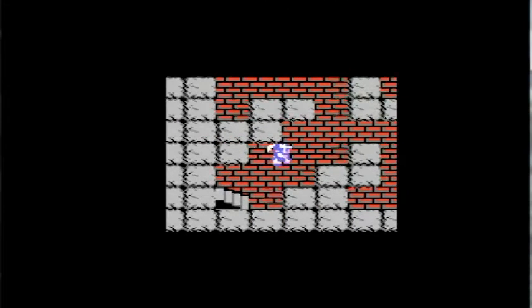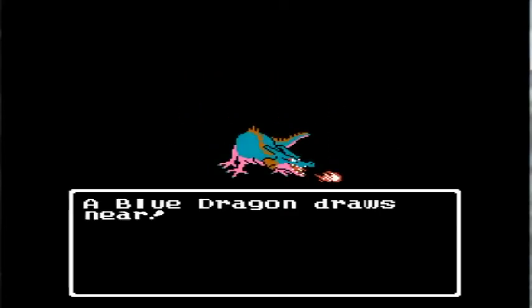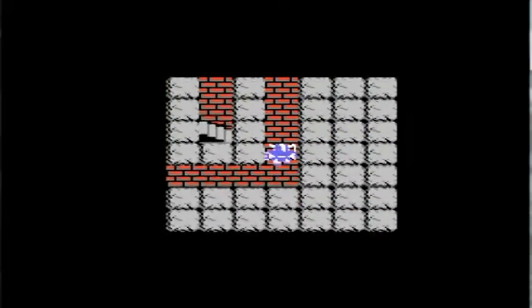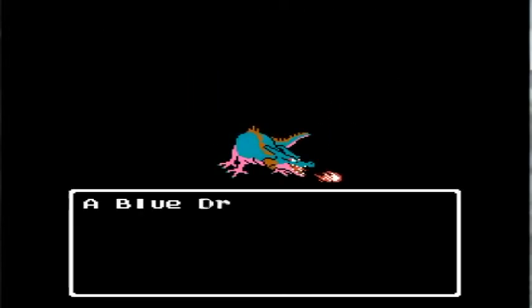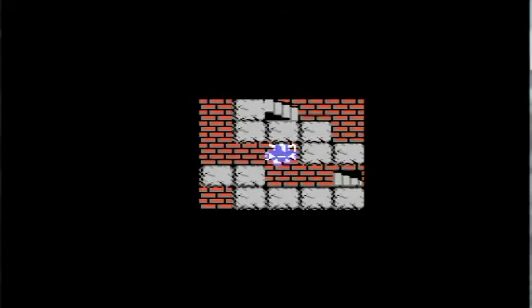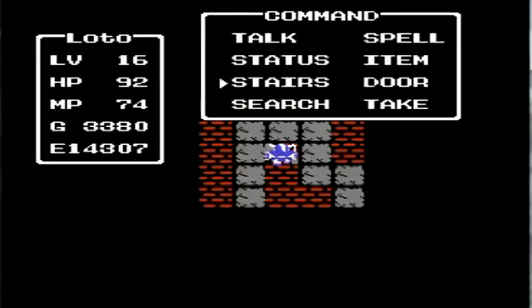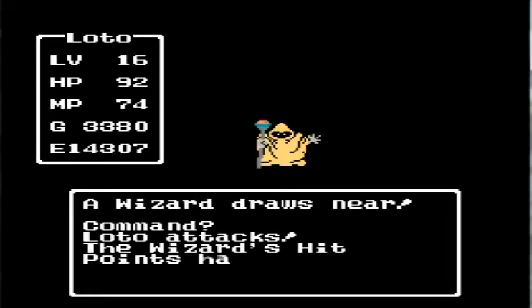That is the way to the dragon lord, actually. So we don't need to go that way yet. That's the way to the dragon lord — we're not ready for that yet. This should be it. And then just follow the linear path to these stairs, and then these stairs. And now we're on the other side.